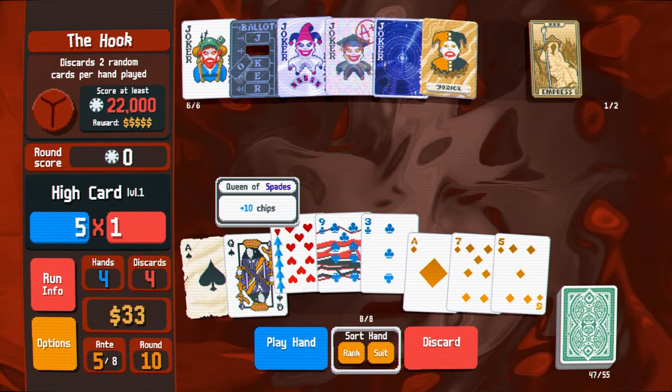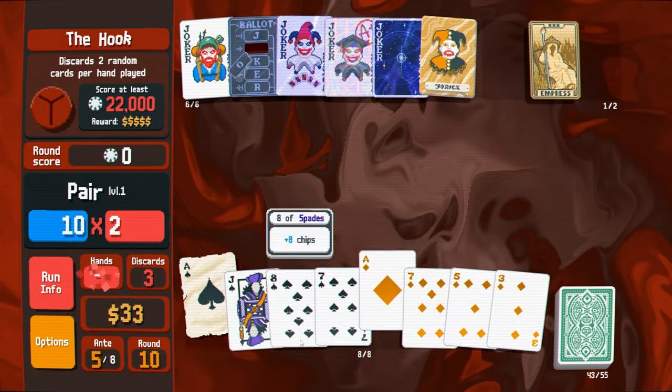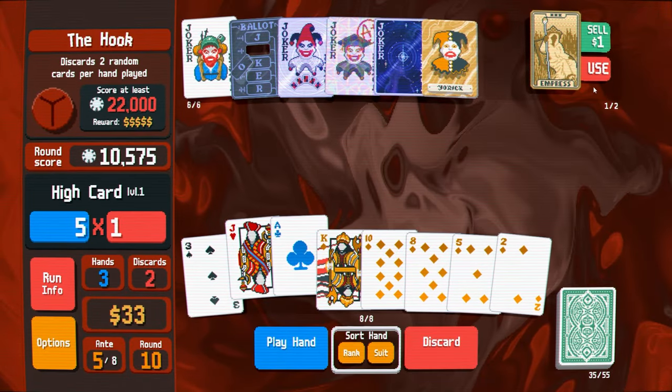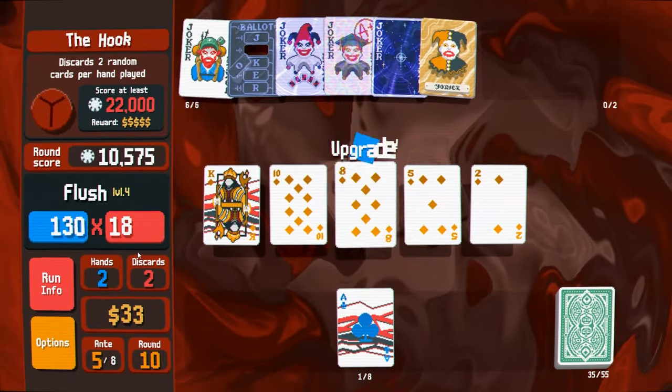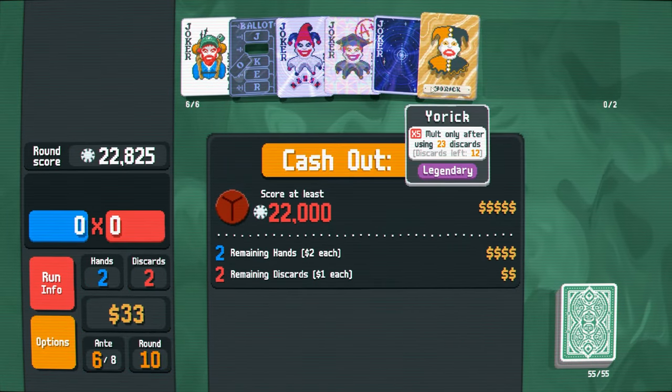I should have probably gone in so I can get Yorick into action as quickly as possible. That's what I need to do — I've got to get Yorick in there. Let me just play these. Yorick, I'm doing this for you, bud. Turn these into multi-cards. It actually kicks in anyway because it was automatically discarding my cards. 12 more to go.